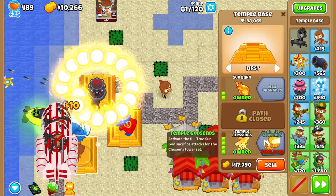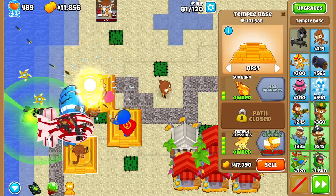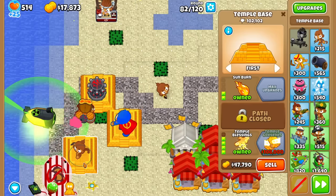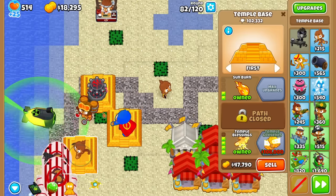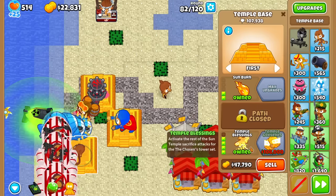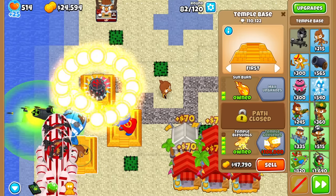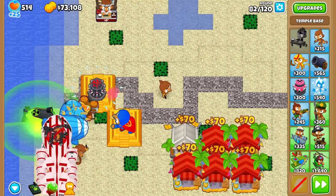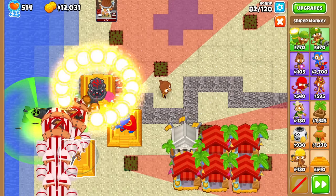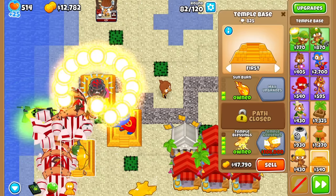Let's just go ahead and buy it and see. I see — we get lathes instead of blades now. How come it's not doing as much damage as it looks? The damage is coming from the Temple Base. I think I know what's going on — the Chosen tower set determines the attack type. If it's primary, that's why we're getting glaives. What if I go for a military tower? And yes — military planes! Okay, this is a pretty sick tower, not gonna lie.